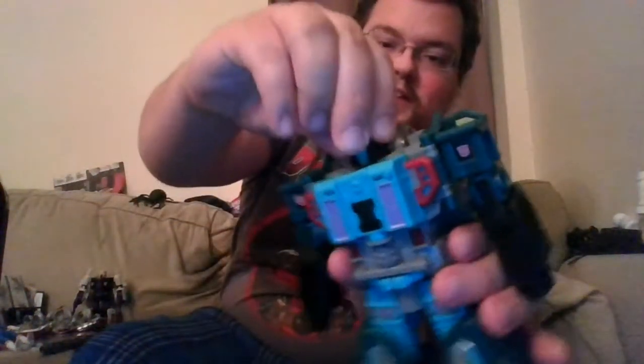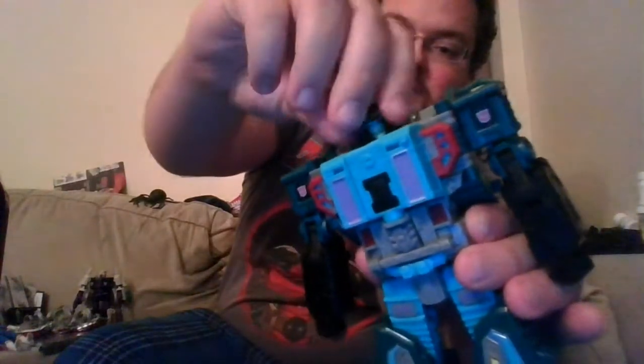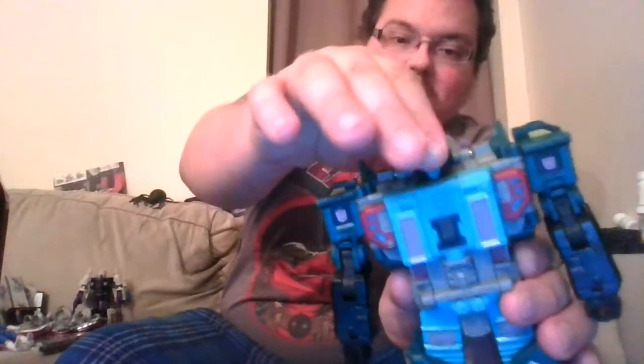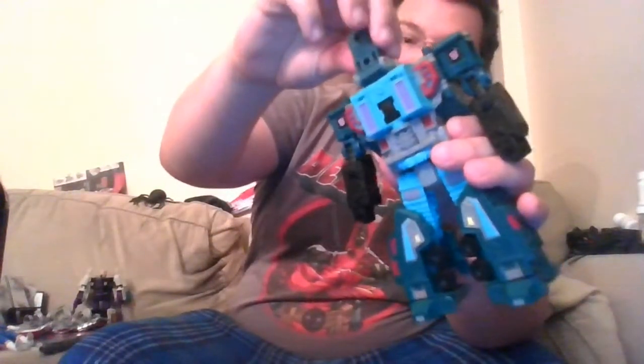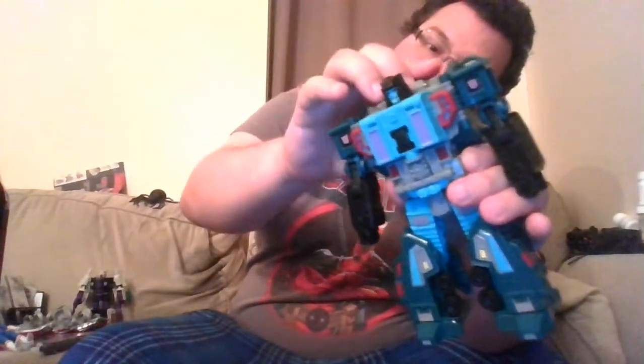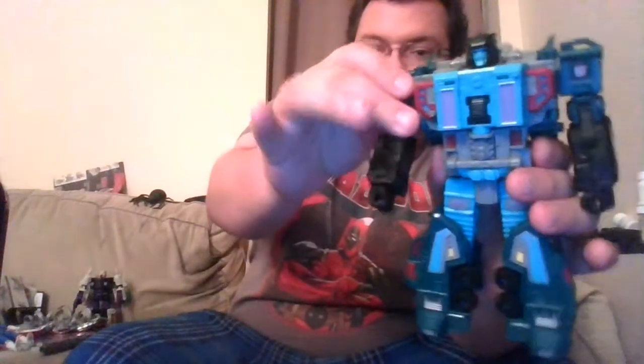Articulation-wise: the head is on a ball joint — good up-and-down range, can go almost all the way around, though it gets stopped by a piece that can flip in front of his face, which is there for reasons we'll get to in alt modes. The shoulders do that unfortunate thing where they go lower than their visual position when you move them forward. They can do a full 360, but the joint is a little too low — same issue as Combiner Wars Megatron.